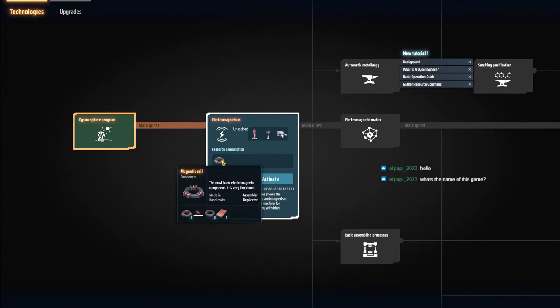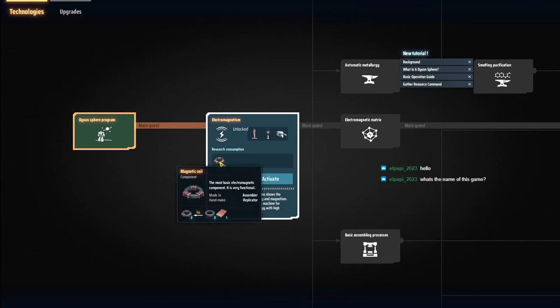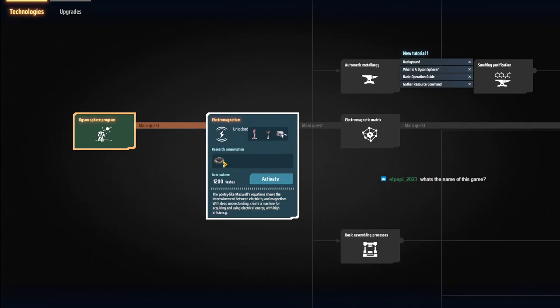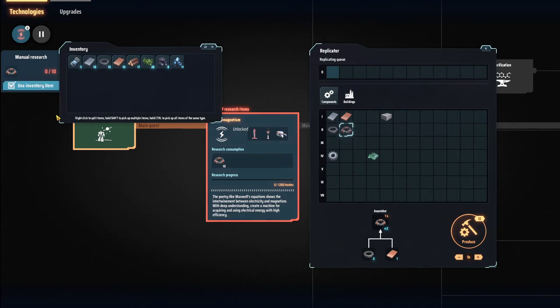This is going to take 10 of these magnetic coils. We can double click to view the recipe. It takes two magnets which are constructed out of iron ore, and copper ingots. We have 10 of each, which is great because that's what we need.